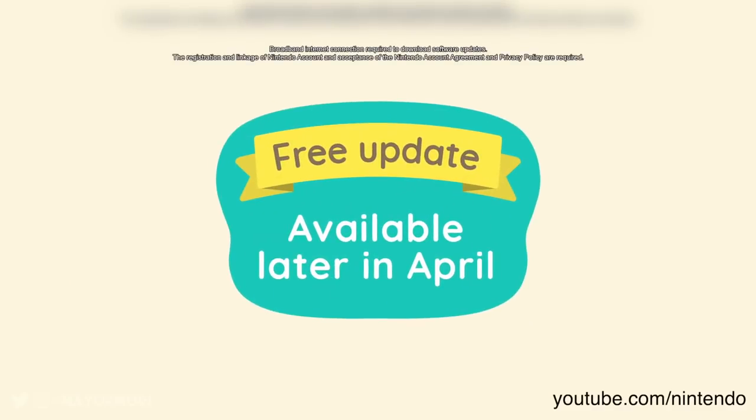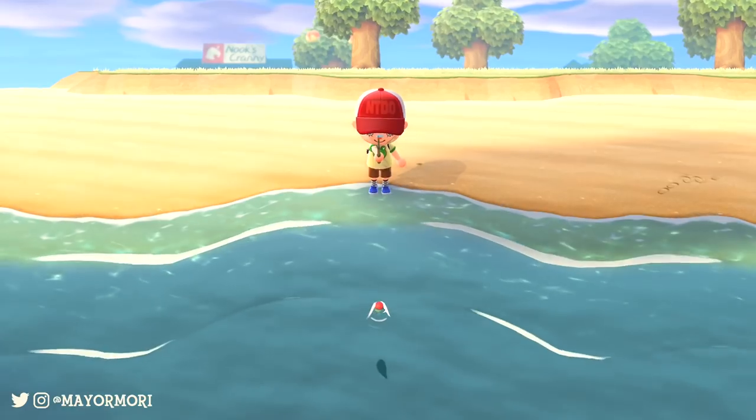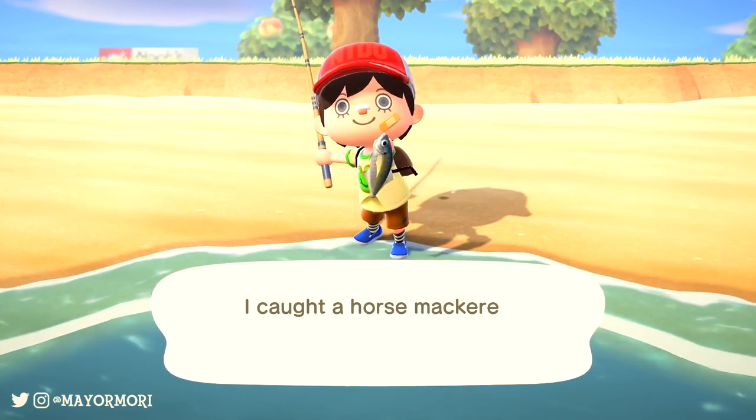The Nintendo Direct also revealed a second post-launch update can be expected after the event sometime in late April. This will bring Earth Day to New Horizons, and appears to hint that Leaf will join the game in some way, as well as some brand new features. Personally, I'm hoping for Gyroids to be added, or Leaf's shop, but we'll have to wait and see.